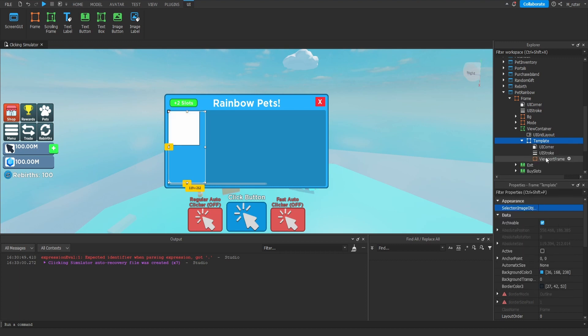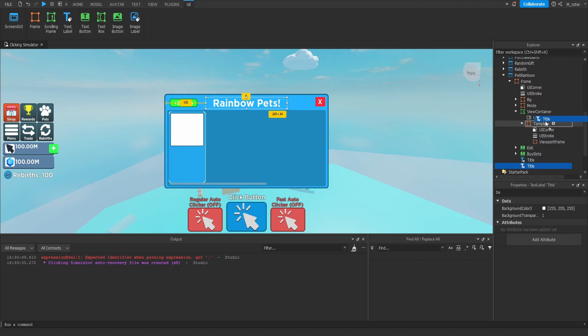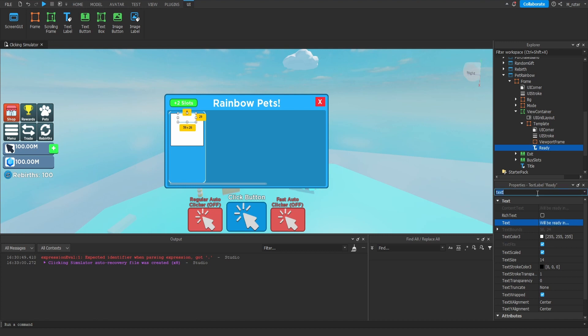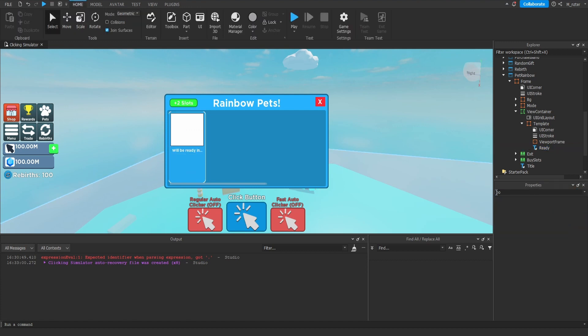Throw a viewport frame inside. Set the size to scale before resizing, then size it to take up most of the top half of the template frame. Center it horizontally with 0.5 and 0.5 on X scale. Throw a text label inside — duplicate the title text label and drag it into the template frame. Rename it to Ready and set the text to 'Will be ready in...'. Update the size: X to 0.9, Y to 0.1. Position it below the viewport frame at Y 0.5. That works perfectly.